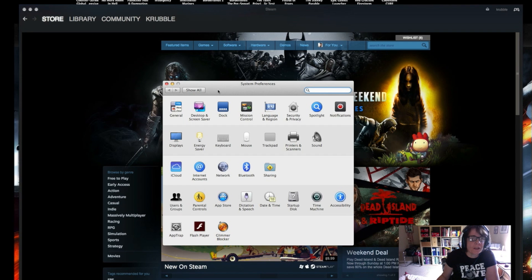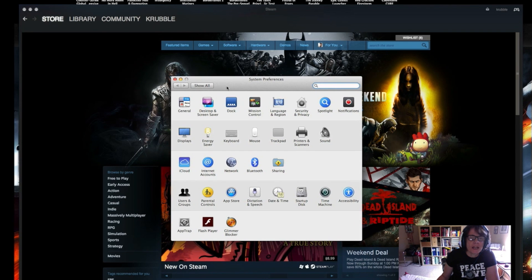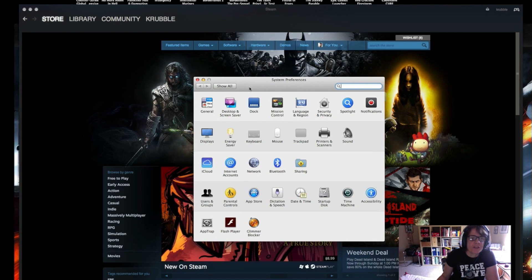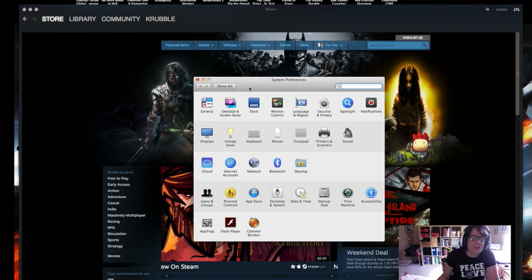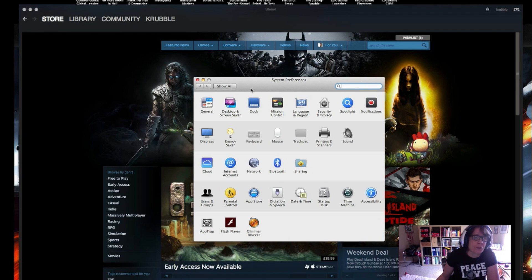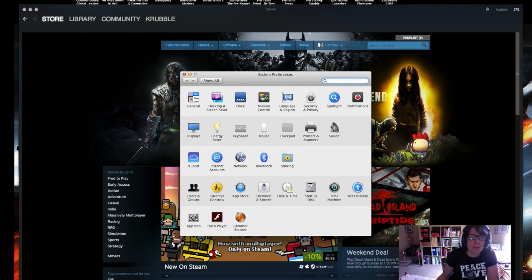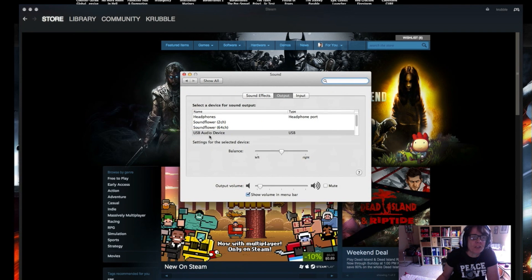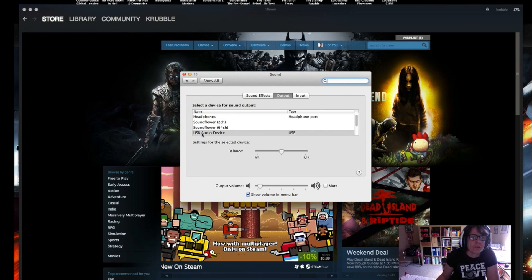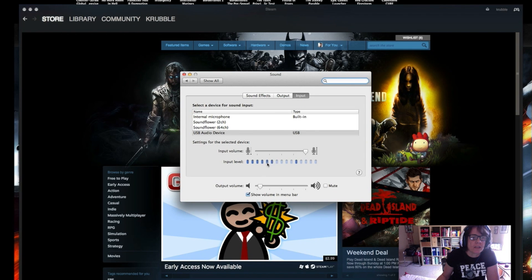Hi there! I wanted to make another CS:GO video but I realized I still can't fix the voice chat issue. I have a USB headset to talk with other people in-game, but I've been trying to figure this out searching up and down online. When you go into Sound settings you can see I actually do have the USB output and input, so I can hear myself talk and it records correctly.